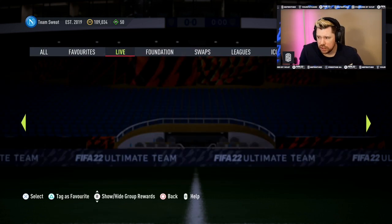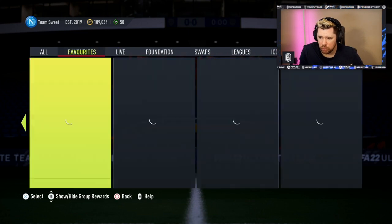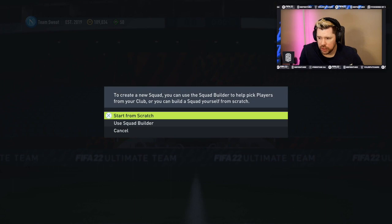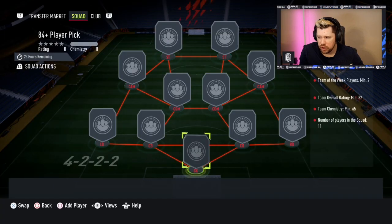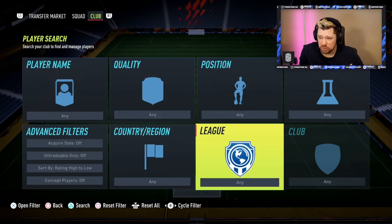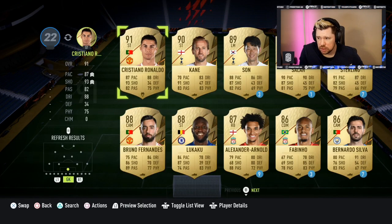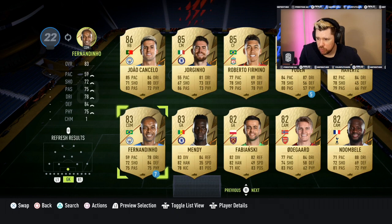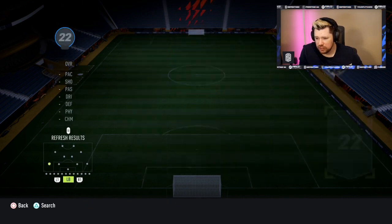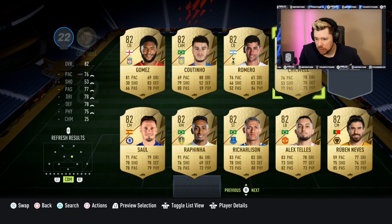Overall you get a mega pack, which is worth holding on to until tomorrow when Her Birthday releases. The 84-plus player pick requires an 82-rated squad with 65 chem and two informs. It's not cracking value — whenever they put two informs as a requirement it really bumps the price up quite a lot.